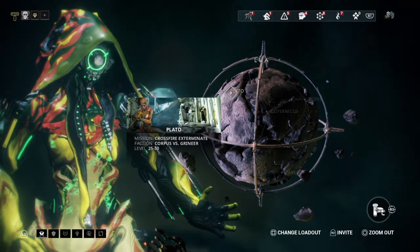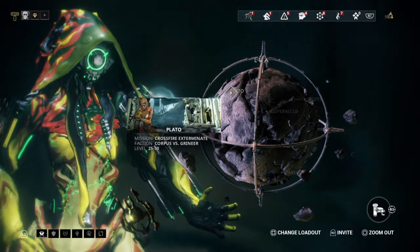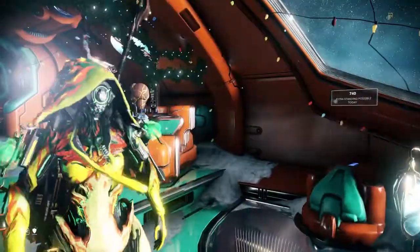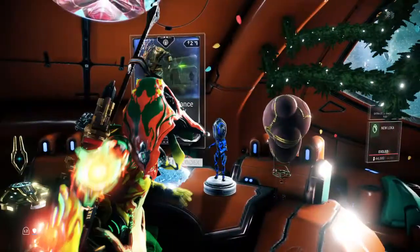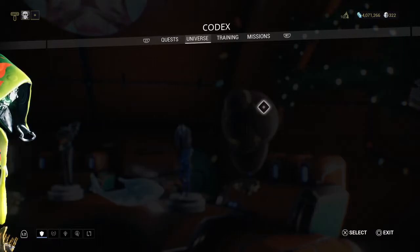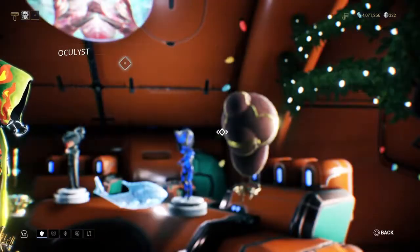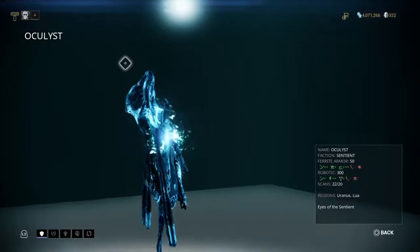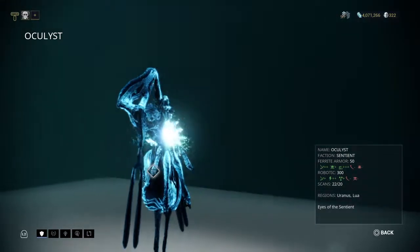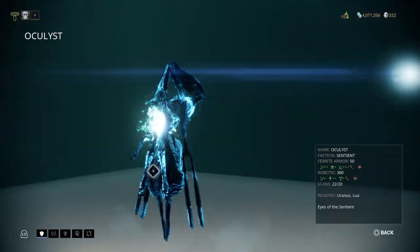Let's talk about Sentients. When dealing with Sentients you'll encounter three types. The first is nothing more than a glorified alarm: the Oculist. You actually want the Oculist to see you — you want them to scan you, because upon doing so they will summon the fighter Sentients, and those are the ones we want. So if you're using a stealth frame, break that stealth and allow them to scan you so they summon the fighter Sentients.